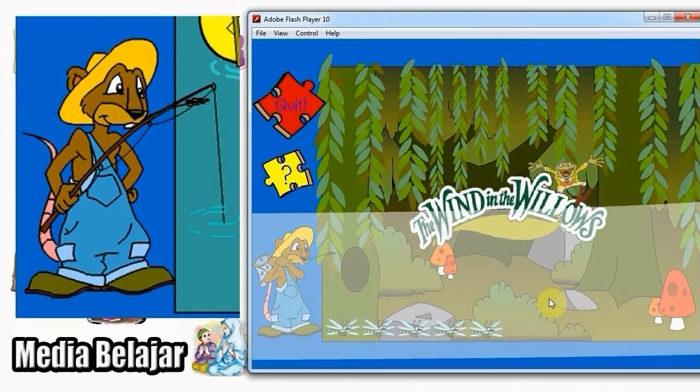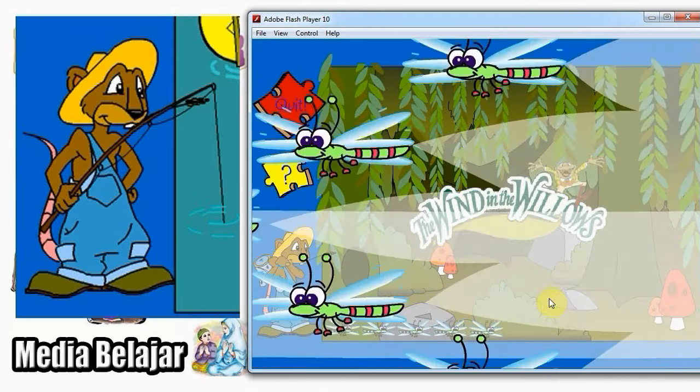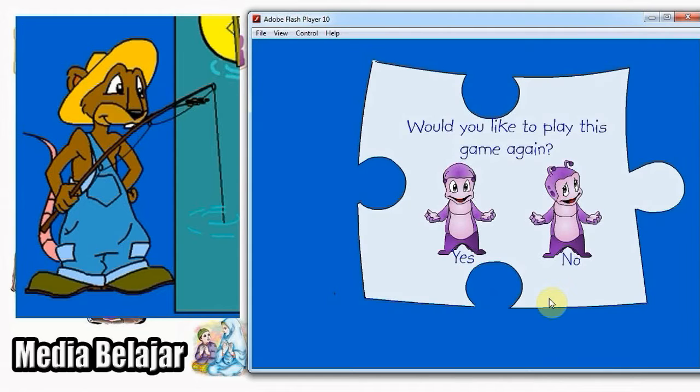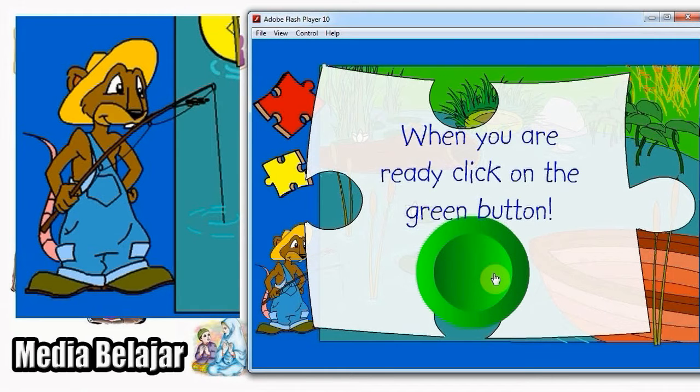Well done! You found all the dancing dragonflies. Nice! You did it! And now here's a prize that you can save in your own kids time folder. When you are ready, click on the green button.